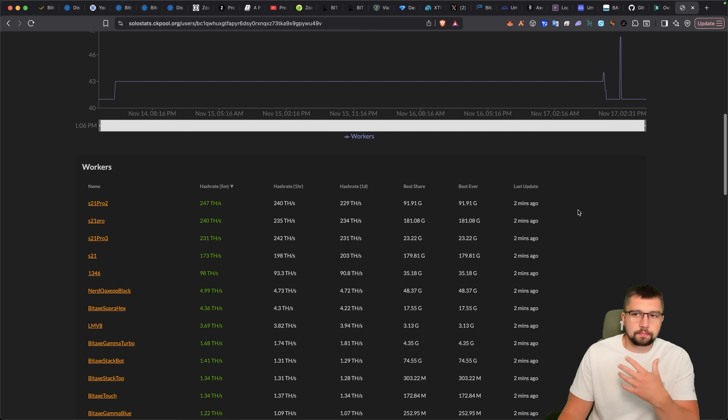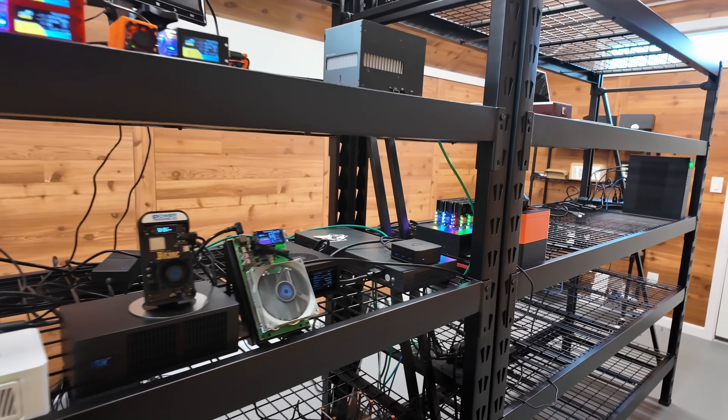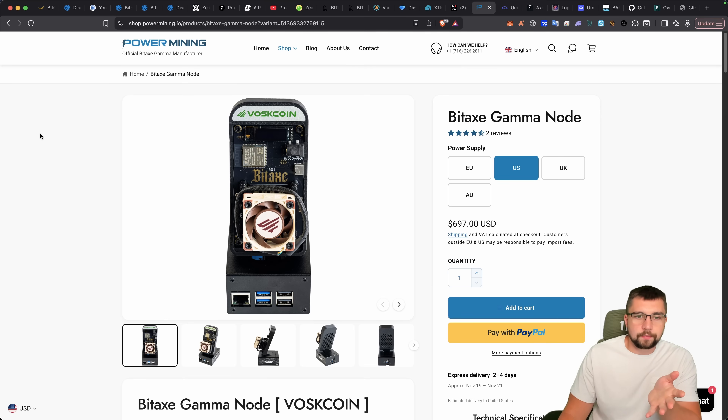Public pool's UX is honestly atrocious. I have a couple different Umbral devices — I have the Umbral Home and also the Bidax Gamma node Boss Coin edition that we created with Power Mining. Shameless plug: use our link, support the channel, more content like this, and don't forget to punch in code 'boss' to take 10% off.